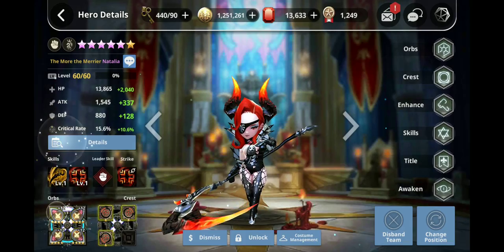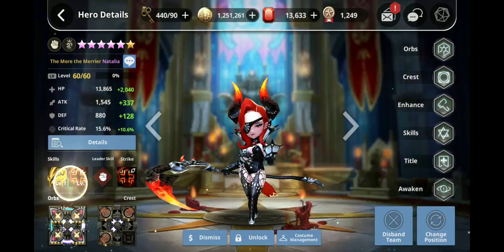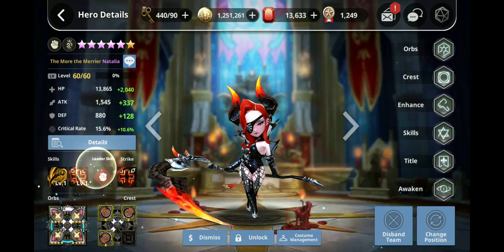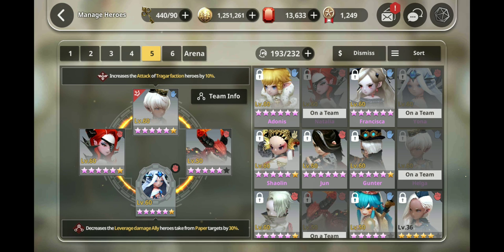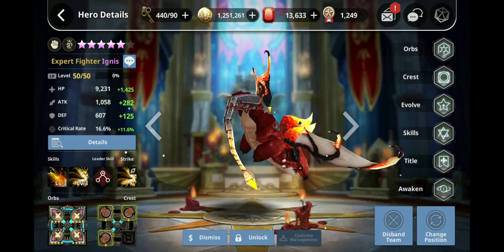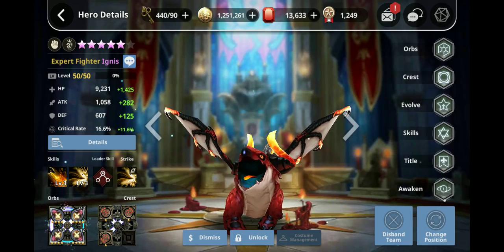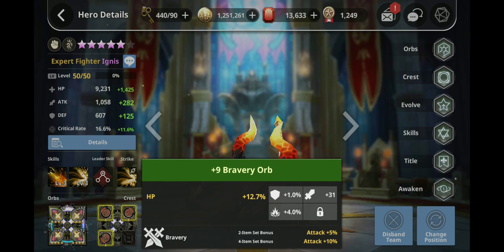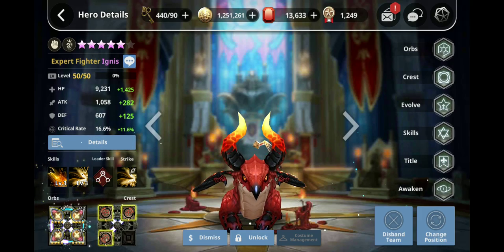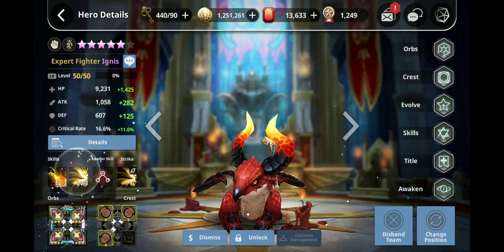Here is my Natalia. Also with precision crests — don't feel bad equipping one-star crests like I do, because you're really not looking for the stats they give, rather the passive stat you get: a 5% increase in status activation if you have two precision crests, and 10% if you have four precision crests. Here's Ignis, all on bravery.